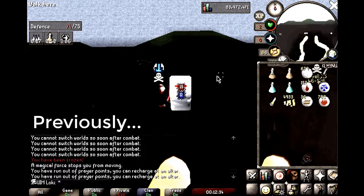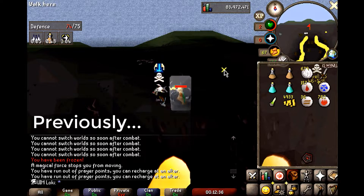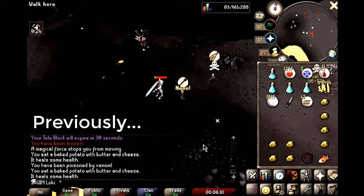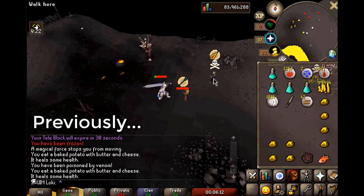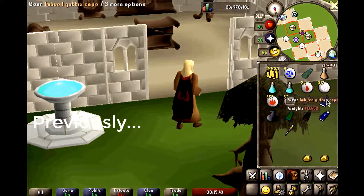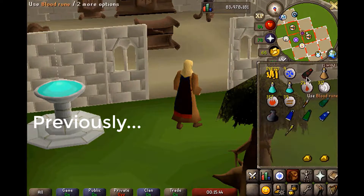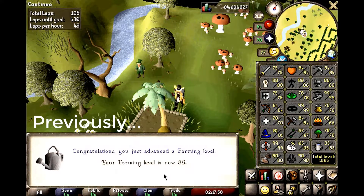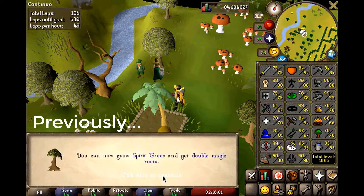Previously on the Ultimate Iron Man series. As if the Ultimate Iron Man game mode isn't hard enough, we faced plenty of adversity attempting the Majorina 1 and Majorina 2 quests. Luckily, we managed to endure. These best-in-slot PVM items will offer unrivaled utility further on in the account. Level 83 Farming - we achieved the ability to plant Spirit Trees, further easing our access to the Realm of Gielinor.